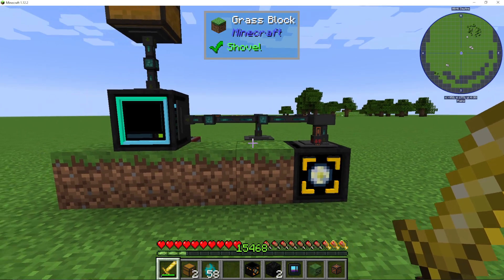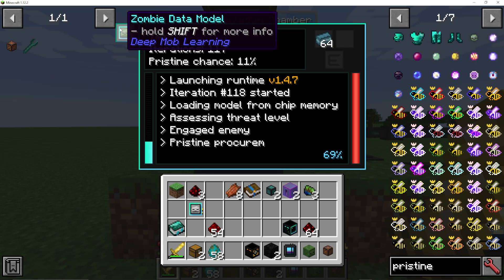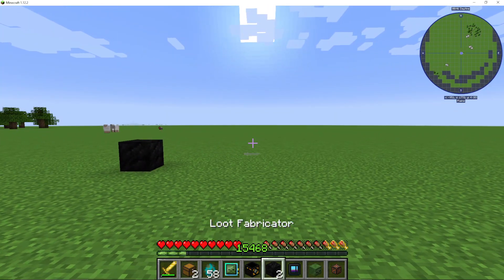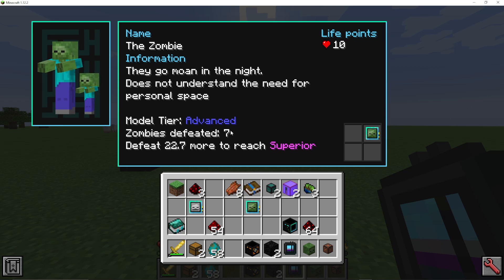I'm going to show you how to upgrade your data models in DeepMob Learning. You can see here I've got a zombie data model already running simulations, and it's on Advanced. If I take that out and have a look at it, I'm going to put it in my DeepLearner. You can see here it's defeated seven zombies, and the model tier is Advanced.